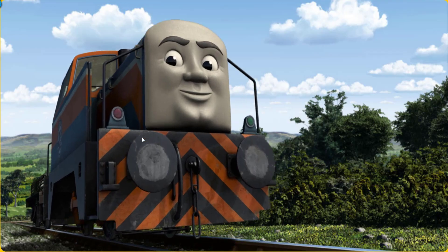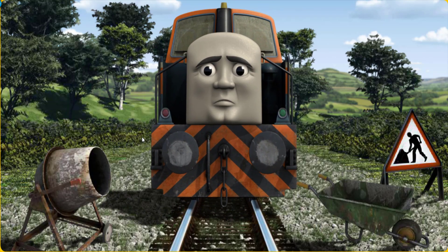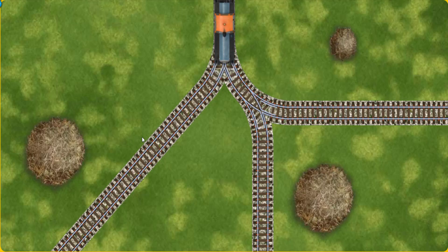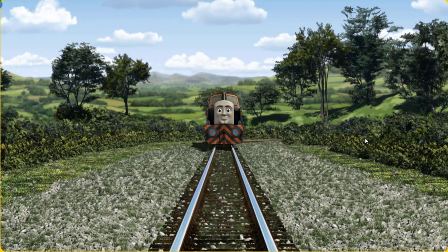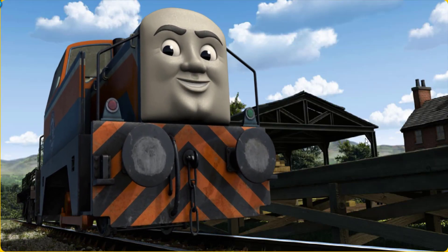Den set out for Farmer McCall's farm. Suddenly, Den had to stop. Because of track repairs, he needed to go a different way. Find the track that goes nearest to the smallest haystack. Let's go! Den arrived proudly at Farmer McCall's farm. With your help, he was a really useful engine.